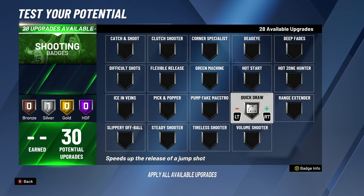For the second upgrade, we're moving Quickdraw to silver. That's going to make it way more fast. Around patch 11, they decreased the difference between bronze, Hall of Fame, gold, silver, and no Quickdraw. Bronze and no Quickdraw aren't the biggest difference, but when you go from bronze to silver it becomes a big difference. Then from silver to Hall of Fame it's not as big as it used to be, but you'll still feel a difference. Silver Quickdraw is what we're at for the two badge upgrades.